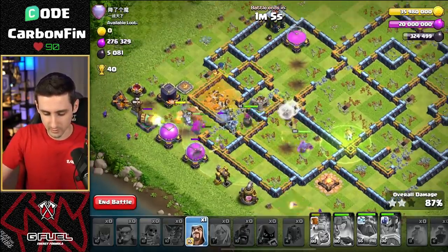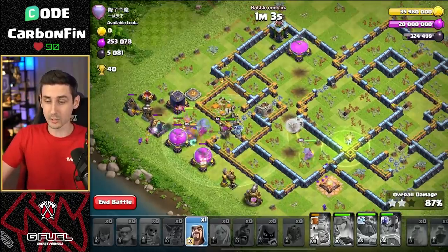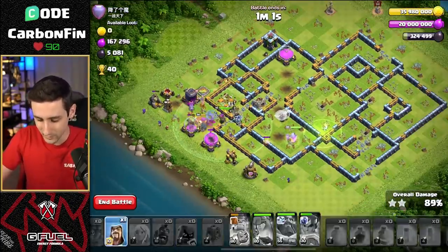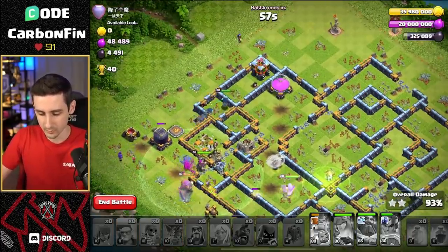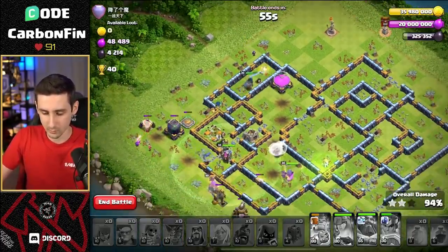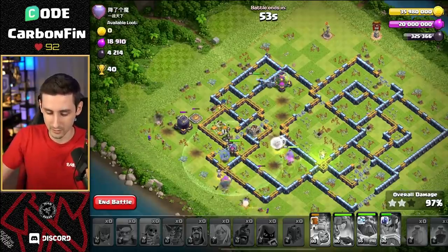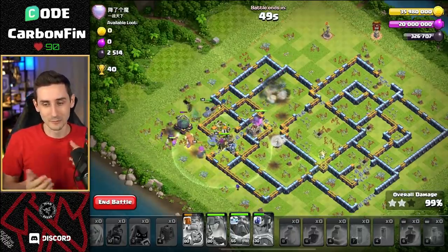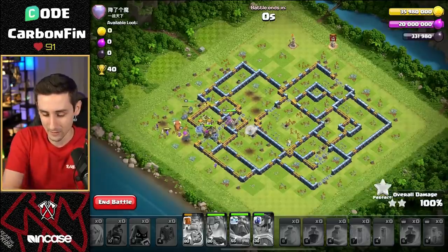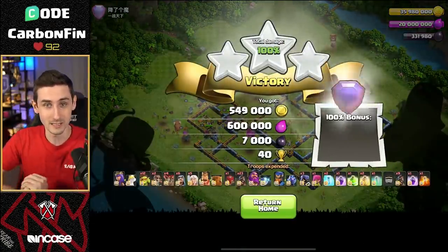Drop an Archer. Drop a Wizard. Another Wizard for cleanup. I lost all my Hogs, but it's going to work out. The Queen got some OP value. The Wizards are down. We'll drop another Wizard onto this Archer Tower. It goes down with these. All my Heroes stay alive. So basically it's just Heroes and Wizards that stayed alive there. But it's a trip — we'll take it.